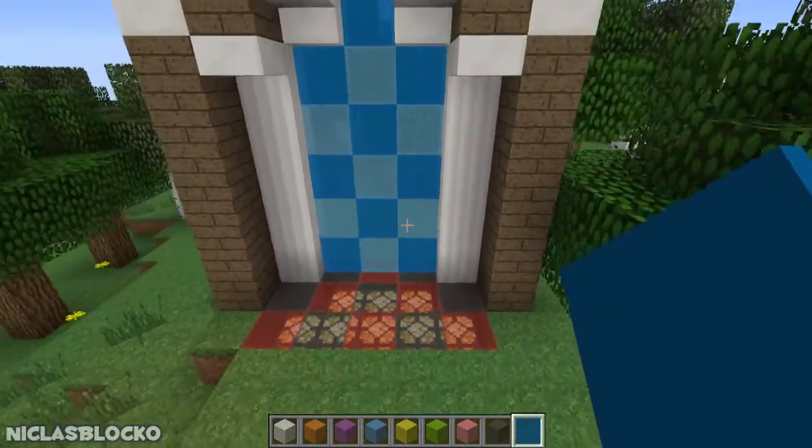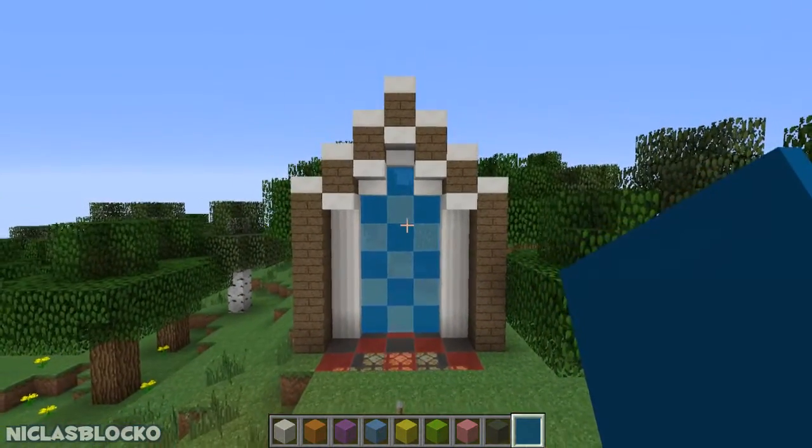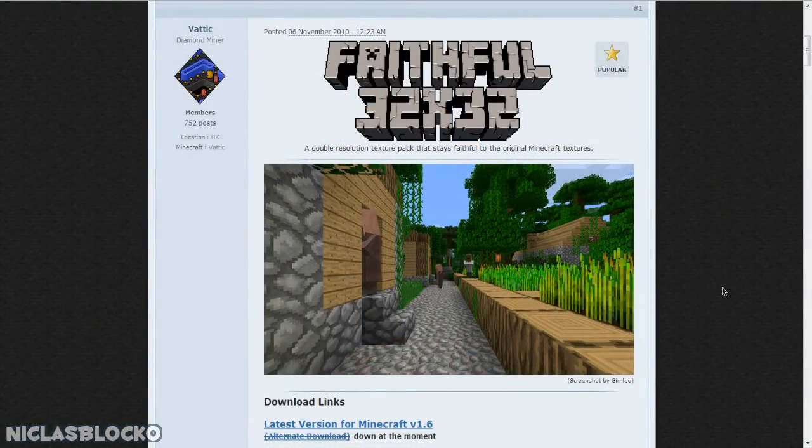Now I'll show you how you can get this and how to install it. I cannot give you the complete resource pack to download because I don't own all of the textures and I don't want to get any legal stuff involved. So I'm going to show you how to download the faithful 32 by 32 pack — I'll also provide a download link in the video description. This is 32 by 32, as well as my glass panes and glass blocks.